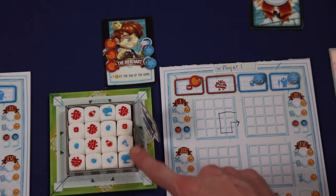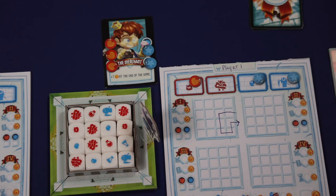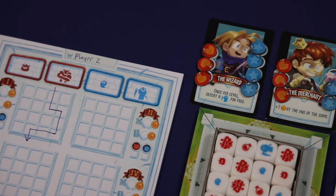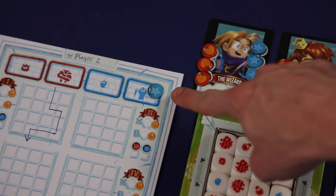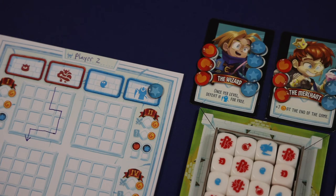If a player is able to fully complete their path without losing all of their health or all of their mana, they've completed that level and then they'll be able to tally points on their adventure sheet. It's also important to note that some characters have special abilities that they can use during a dungeon's resolution. For instance, the wizard has an ability that says once per level, they can defeat a large blue monster for free. So in their dungeon resolution, their first step is facing a large blue monster. If they wanted to, they would simply be able to gain credit for defeating that monster without losing any mana. They can only do that once per level though.